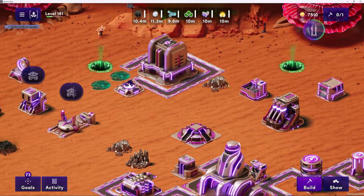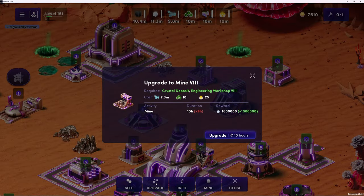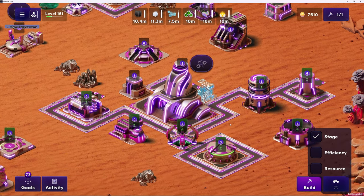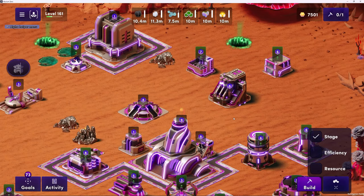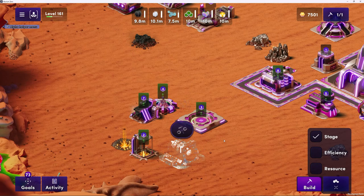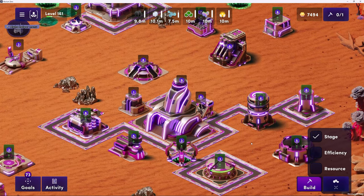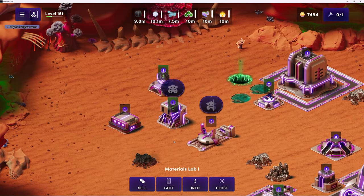Unlike our other private betas, the alpha doesn't have any specific invite requirements - you don't need to be accepted. What you do need to do is own a land plot. Anyone who has at least one plot of land sitting on their wallet can download the game and start playing. Specifically, you need to create an account at play.illuvium.io, attach your wallet and the address that holds your land plots. After you've done that, you'll be able to download the game. When you log in, any land plots held in that address will appear and you'll be able to select which plot to play on.